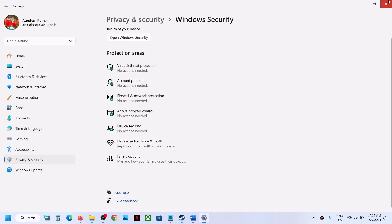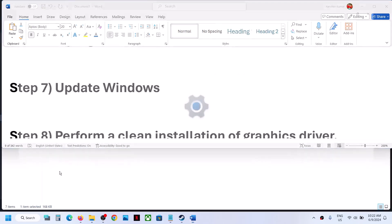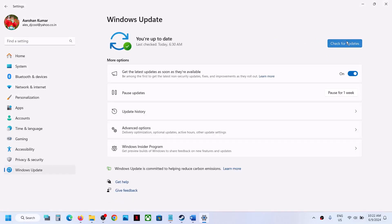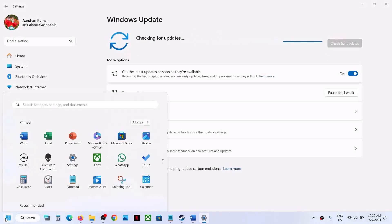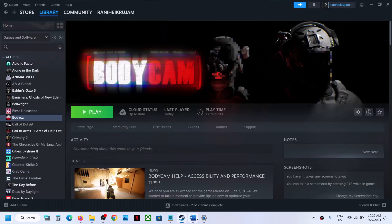The next step is to update Windows to the latest version. Go to Update and Security or Windows Update and click on Check for Updates. Once all the updates are installed, restart your computer, and after the system restart launch the game and check.